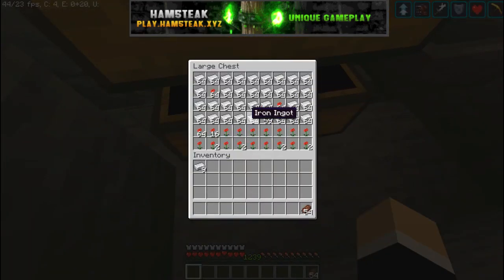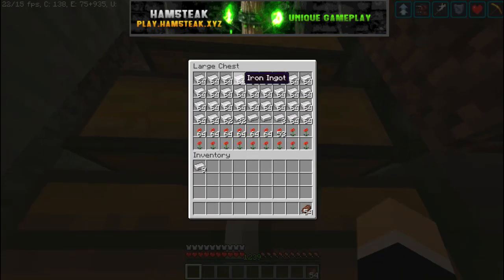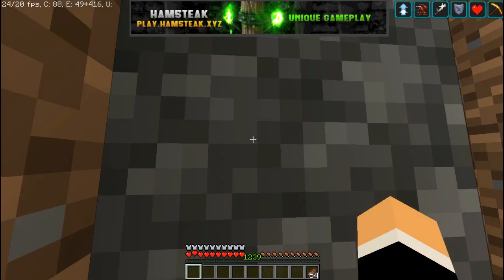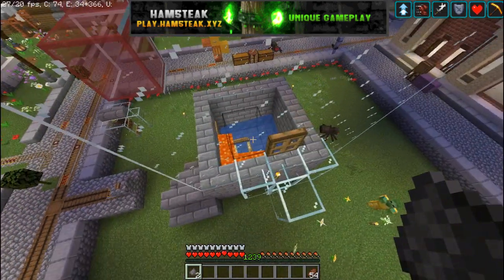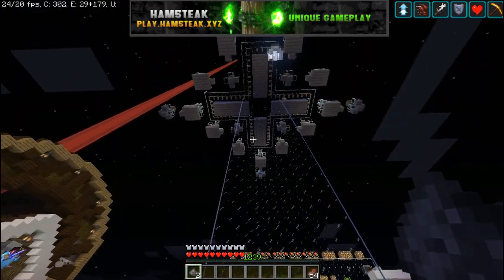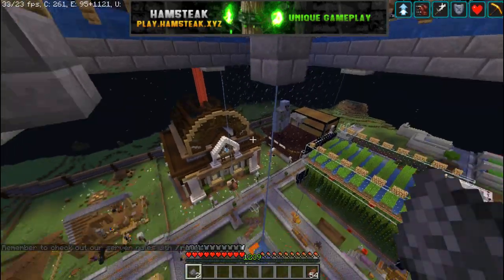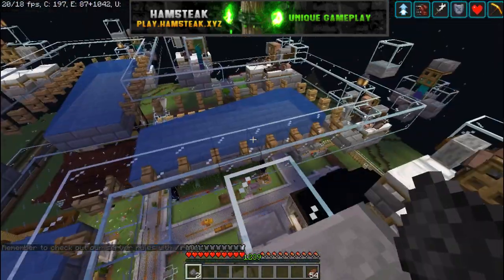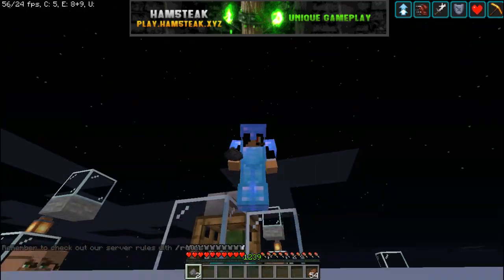Anyway, as you can see Pun already took some of the iron, but I'm getting around 2,000 iron in just one hour. That's all for today — this is my first tutorial about a mob farm. See you guys next time, bye!